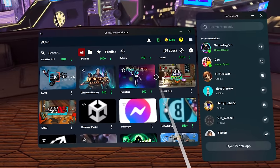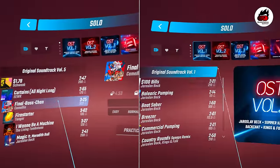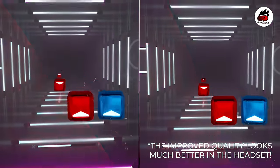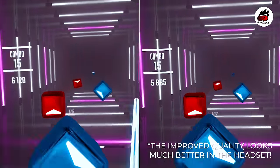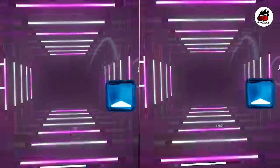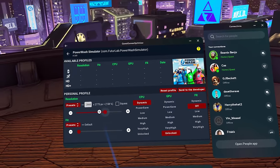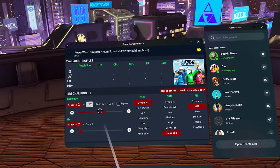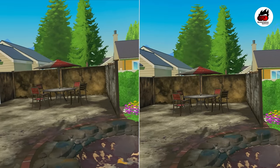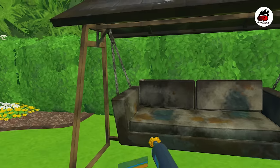This application allows you to run pre-made optimised profiles to max out the resolution and frame rate of your favourite VR games. For example, when launching Beat Saber through the Quest Games Optimizer menu, it automatically applies a 154% increase in resolution, which makes the game look stunning. What's really cool is that if there isn't a profile available for your favourite VR game, you can actually tweak the settings to create one yourself and submit it to the developers to approve and share with the community. I have to say, I was super sceptical about this application at first.